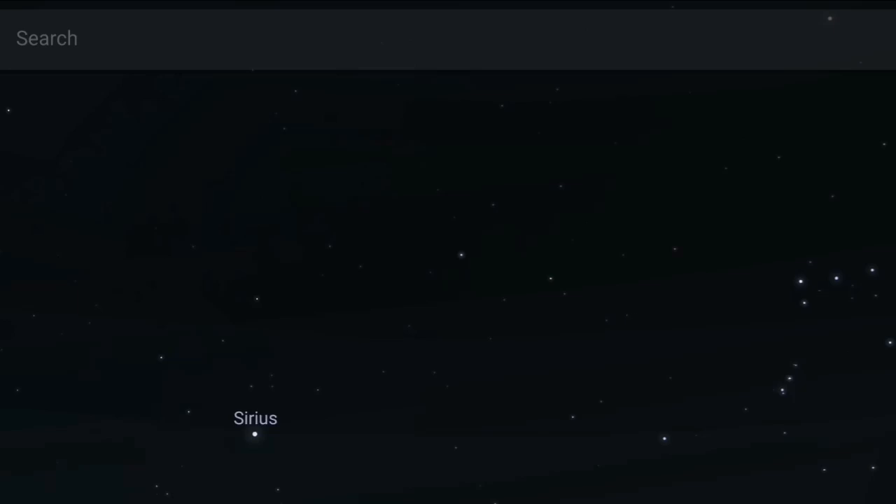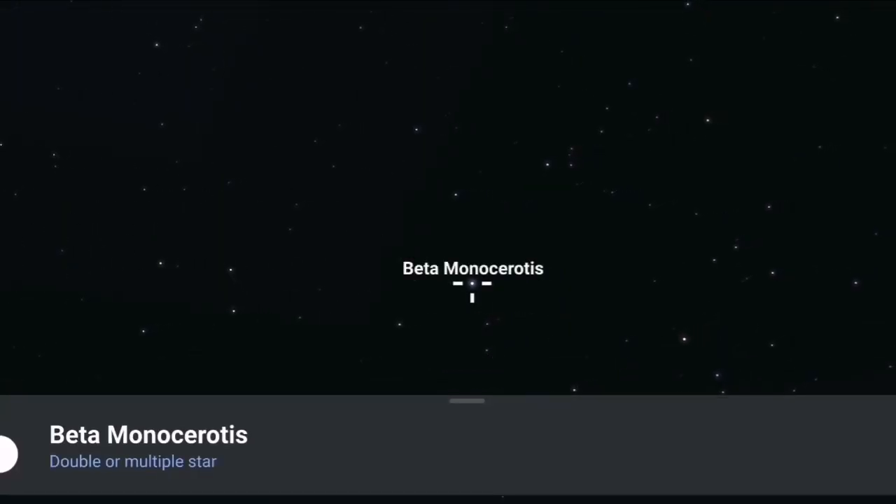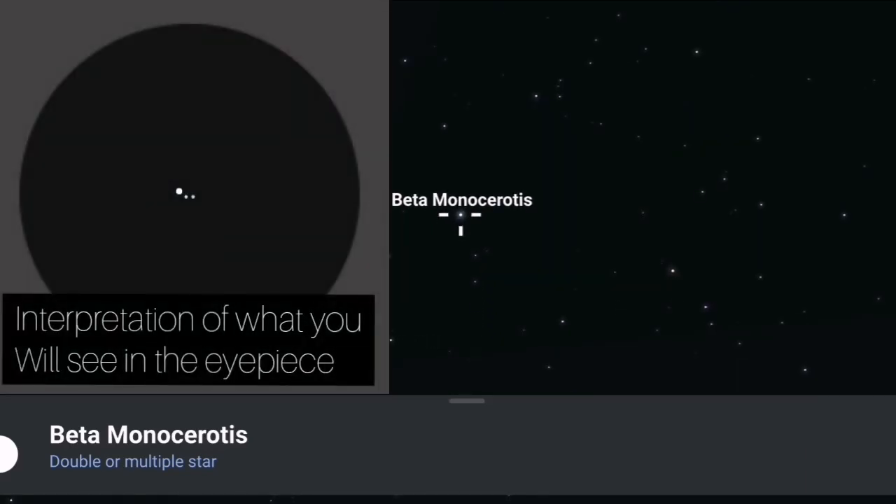It's the left-hand star, or the most easterly one, that we want to concentrate on — this one right here. That's our target. Zooming in a little bit and highlighting it: Beta Monocerotis. That's the star we need to find.